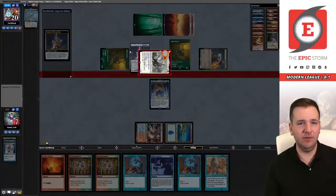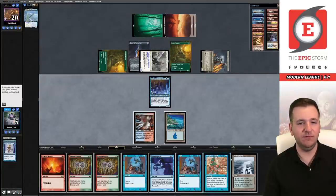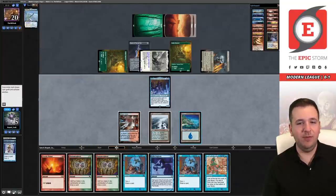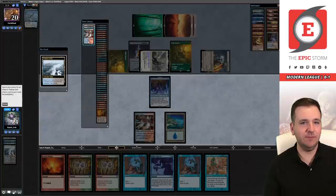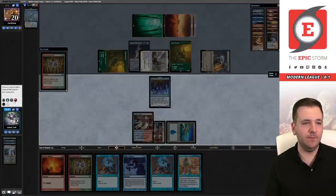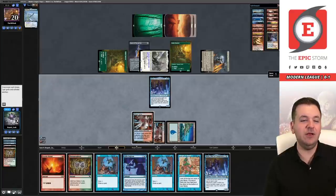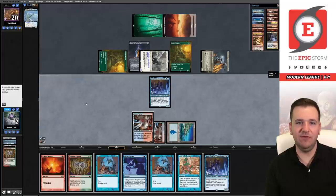That's going to be really difficult for us to win now. The only way we win this game is if we draw into exactly Goblin Electromancer with this Manamorphose cycle. We draw another Baral — wrong cost reducer. Had we drawn Electromancer we could go Ritual, Manamorphose, and try to cast Gifts. We're technically a ritual short but maybe we could morph draw into it. But without the Electromancer, I just don't think we have an out.